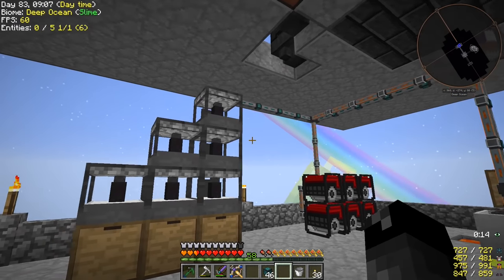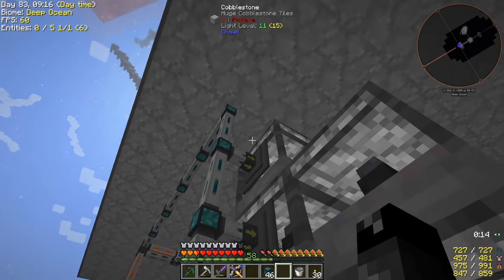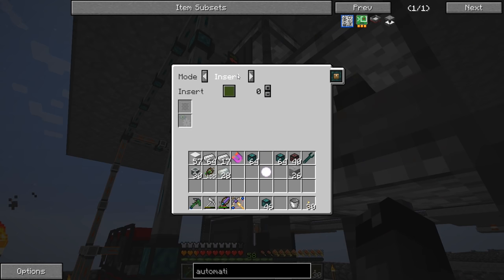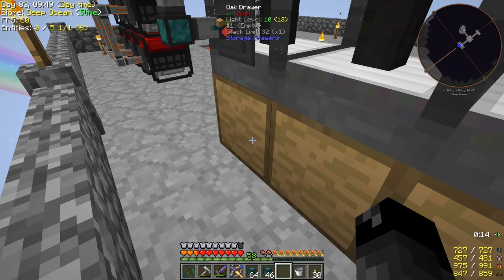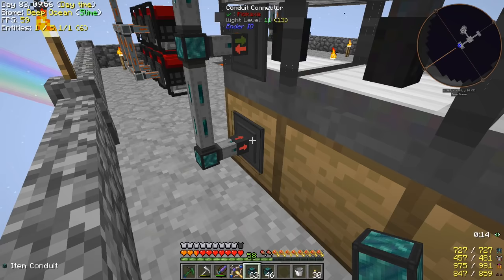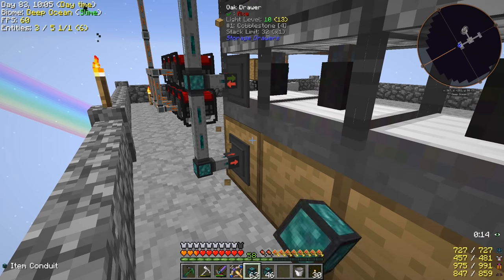The next thing we need to do is extract the gravel from here and put it into this guy. These need to be set to insert and extract, so I think we will extract on the red channel. In, out, extract, always active — I need to make sure I set always active on this one as well. And this one will be set to red and then always active as well. And then we need to set down here — this will be inserting on red. So cobblestone goes in on green, gravel comes out on red, and then gets inserted into here on red as well.